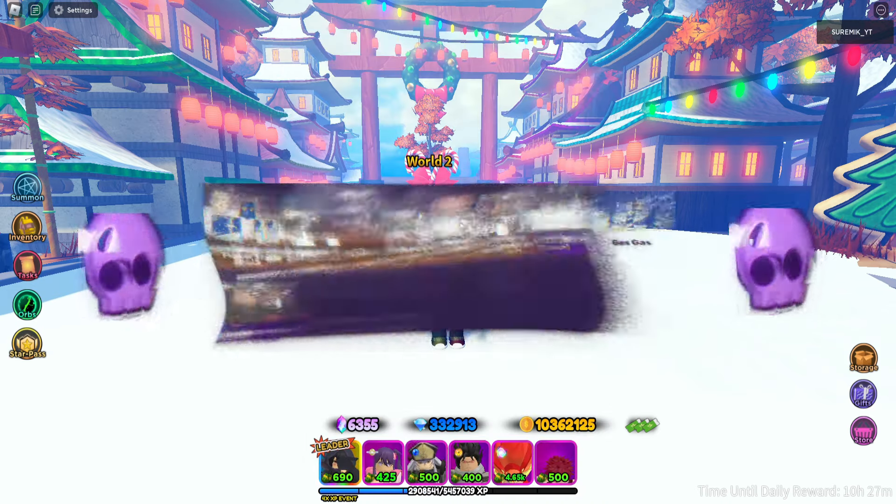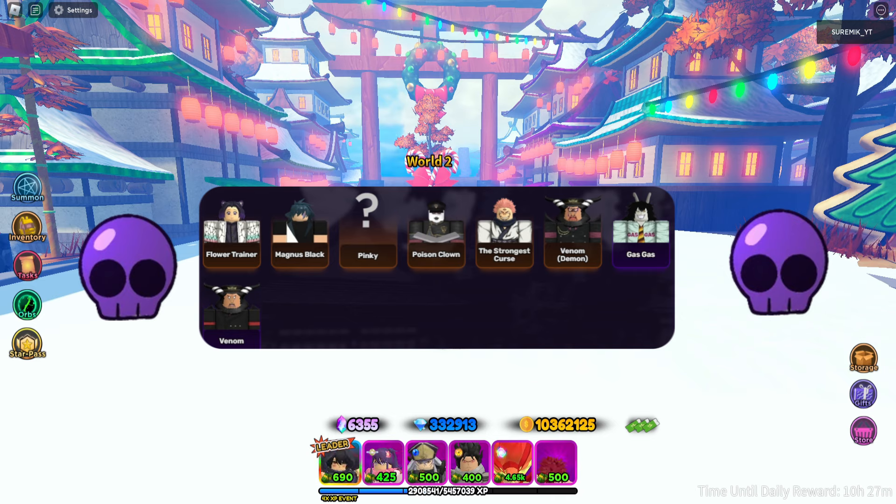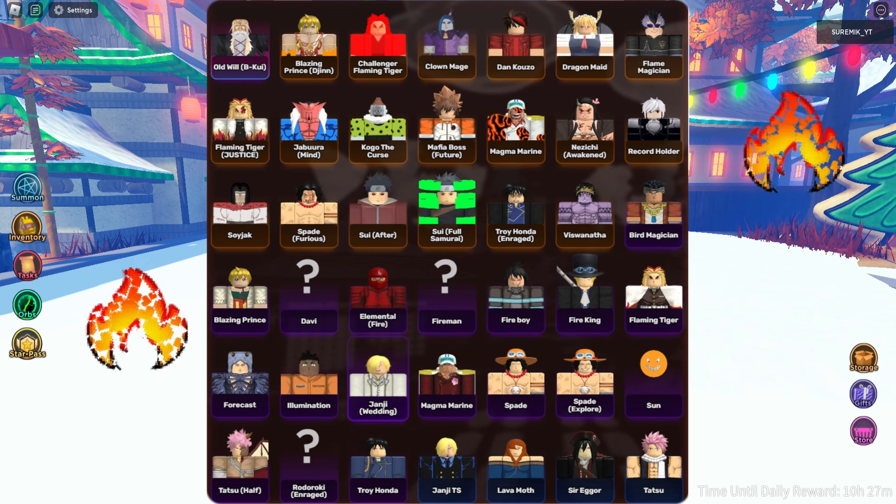Poison makes an affected enemy suffer damage every 3.5 seconds for a total of 21 seconds. The total damage caused by Poison is 6 times greater than the unit's current damage. Burn makes an affected enemy suffer damage every 2 seconds for a total of 12 seconds. The total damage caused by Burn is 6 times greater than the unit's current damage.